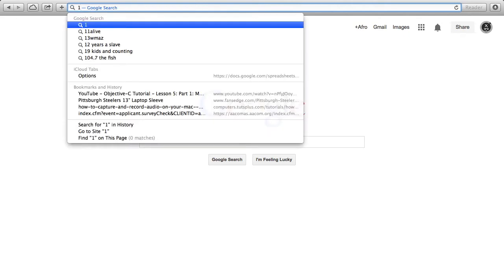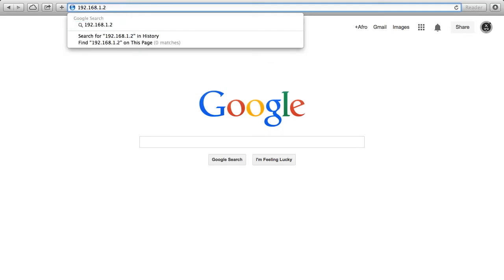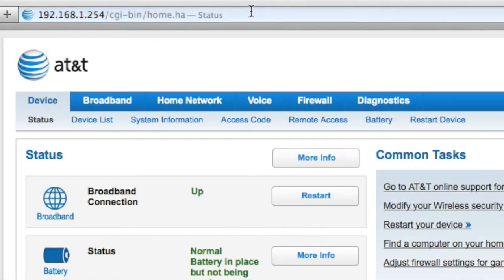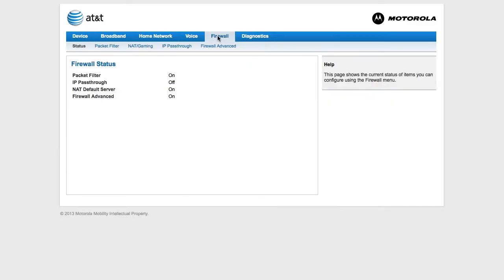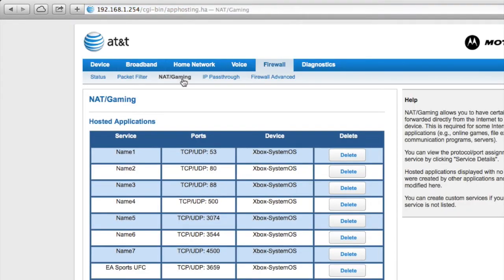First thing I want to do is go to the wireless router IP, which is 192.168.1.254. Once you get to the main page of your router, you'll see the options: Broadband, Home Network, Voice, Firewall, and Diagnostics. Click on Firewall. Once you get there, go to NAT/Gaming.